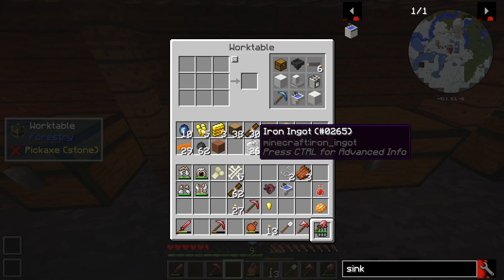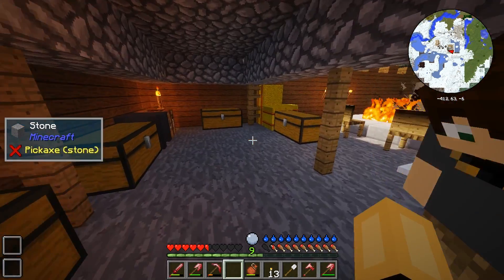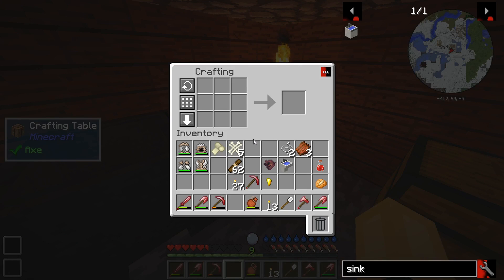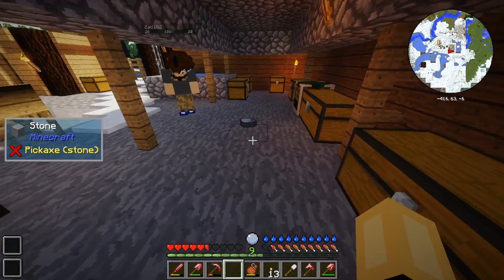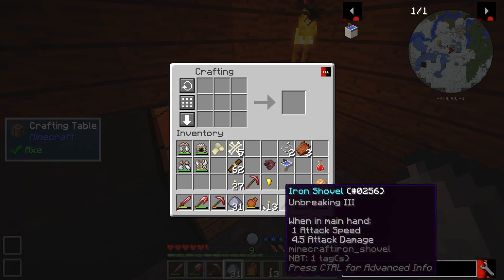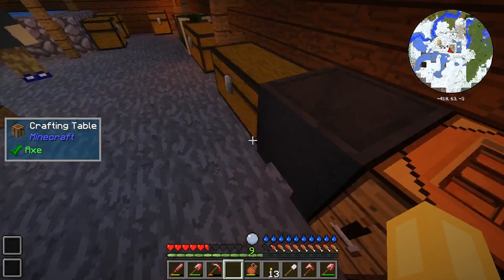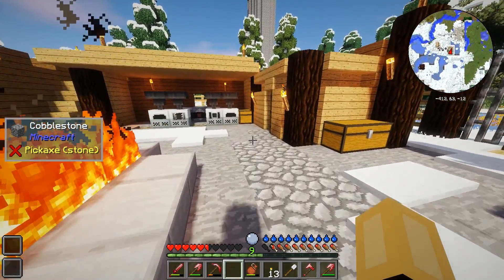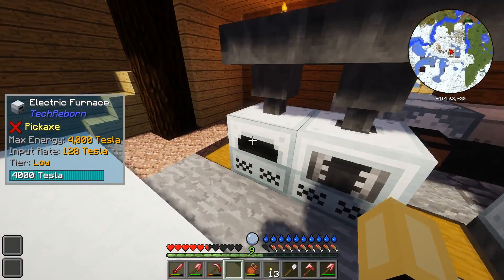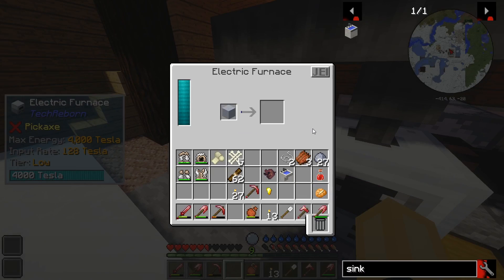Oh, I got clay here — yay! Bring that clay home! How much did you get? 31? That's it? I might smack you. Okay, give me that clay. We need to make hardened clay — I think we have to put it in the oven. I need to make a clay block first — two by two, make a block. Then I'll put this back in the inventory and cook the block in our electric furnace.